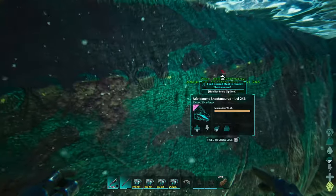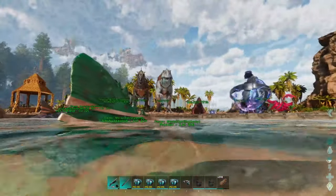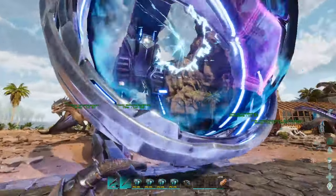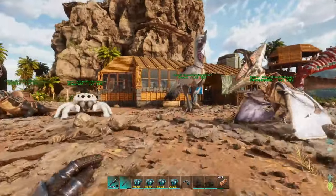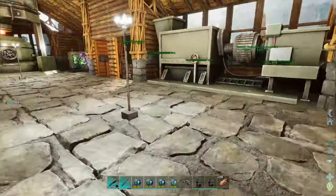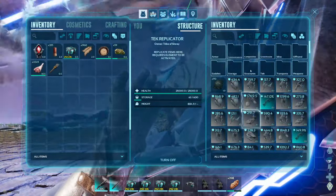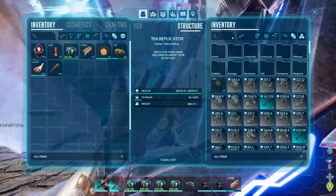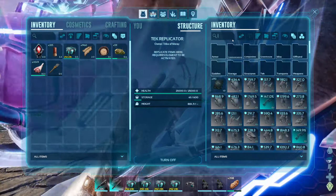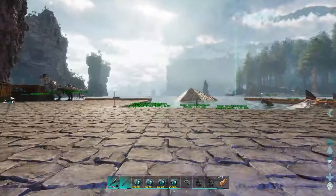These guys are both almost fully grown now, so what I'm going to do is run over and craft up the Shasta saddle. I did end up having to go collect all my black pearls and pearls, just because I needed the silica pearls for the components. The components are done. I got enough components now for the saddle. Let's craft this up. I got me a Shasta saddle.